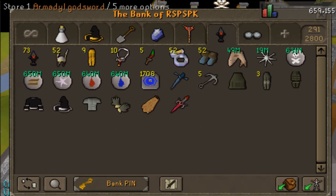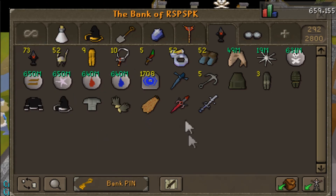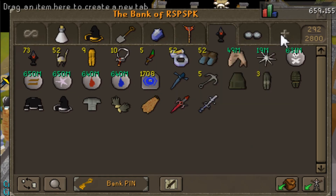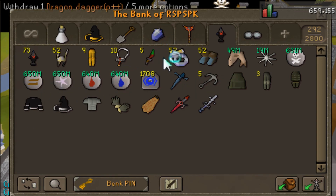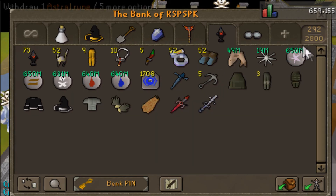Then we got the PK tab — need to add the AGS to that tab. Mysterious emblems — let me do the math right now: 73 times 50k each, so that's like 3.6 mil right there just in emblems. The regular stuff that I pull out to PK with, food for normal PKing and welfare pking, runes for spells when I feel like becoming a wizard. Teleportation tabs, regular PK gear, my pure PKing attire, fighter torso, non-tradeables, and the AGS.